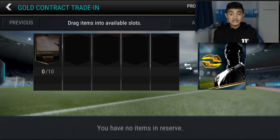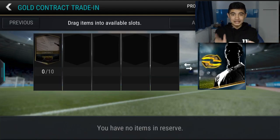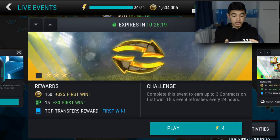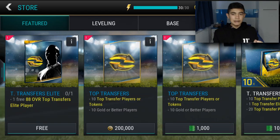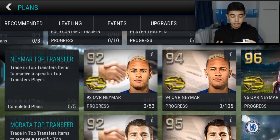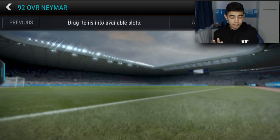Here's a quick rundown of the promo: you can trade in 10 gold contracts to get a random Top Transfers elite player. These contracts can be obtained from the live event, which refreshes every 24 hours, from the daily objective, and also from packs. You can then trade in Top Transfers elite players using the elite club contract, which you need for the plans.